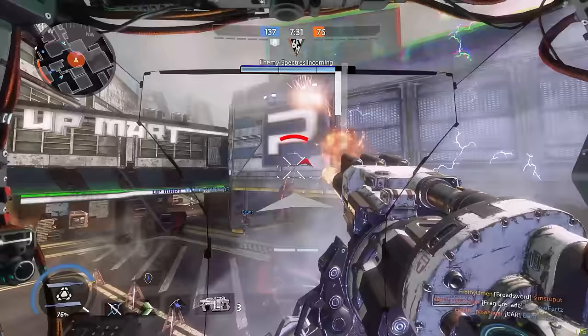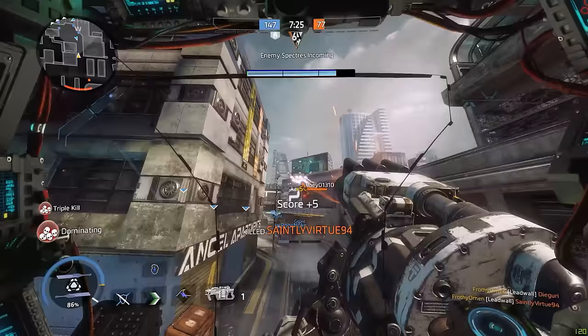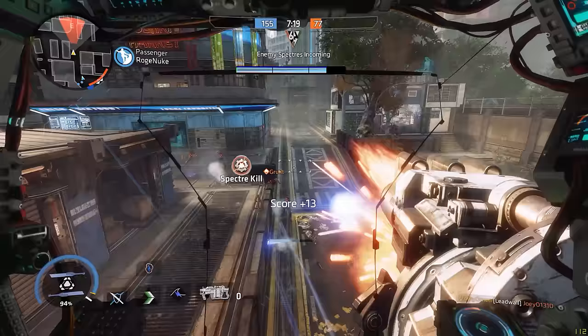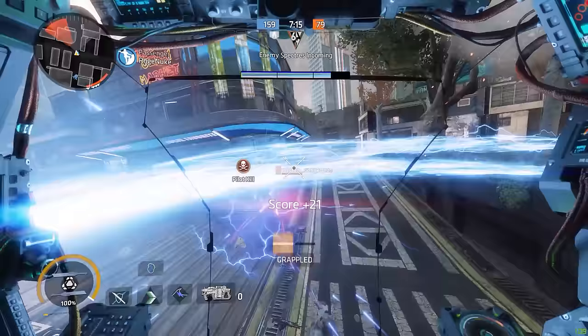Temporal Anomaly speeds up the cooldown of your phase dash by about 30% — pretty cut and dry. This is my go-to as Ronin. It patches up the fact that I don't have a third dash while giving me a more consistent option to either get in on opponents, run away from a bad fight, or just move around the map more quickly in general.